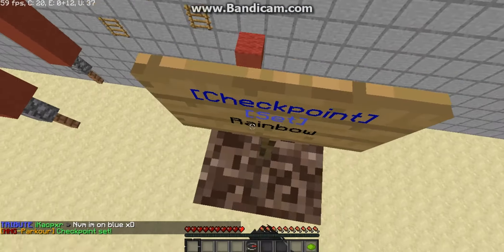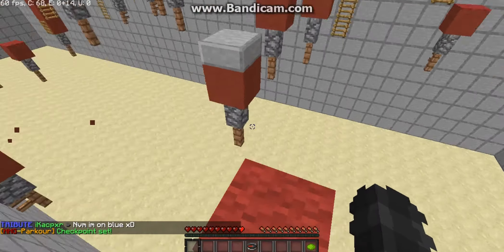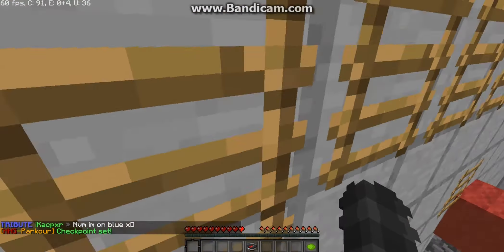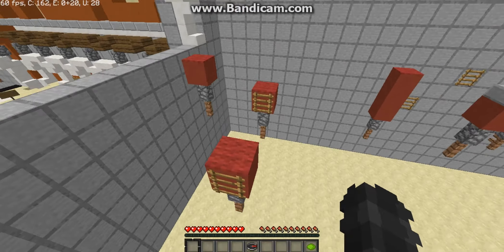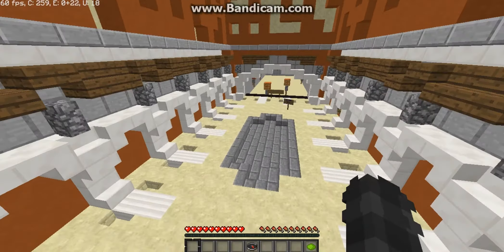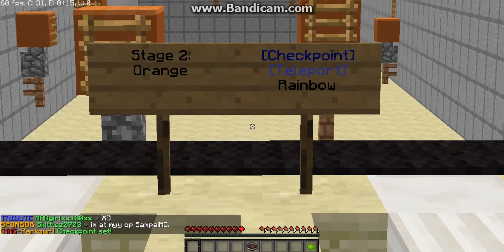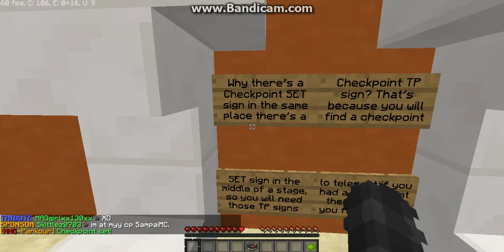Don't try to cheat. So there's a checkpoint halfway through each level and at the end of the level, so there are a lot of checkpoints, just to make it easier for you all. Some bits are quite confusing on where to go and what to do. I don't know why there's a checkpoint teleport for, like, every single level — why there's a checkpoint set sign?